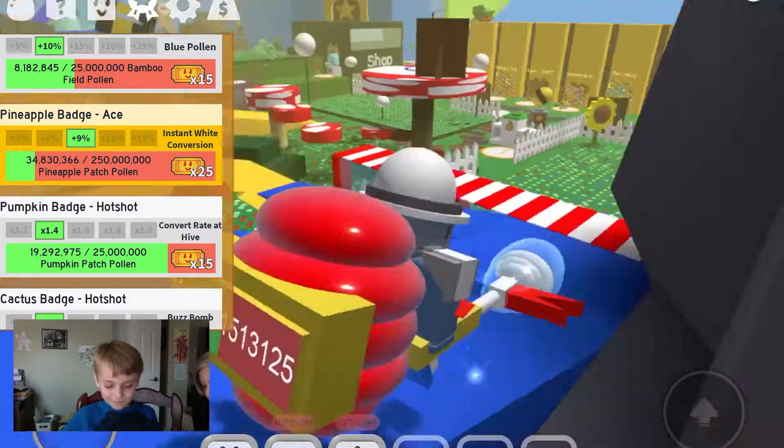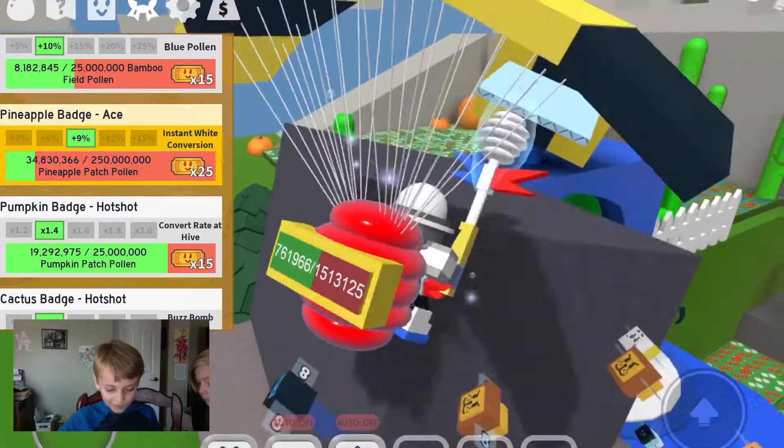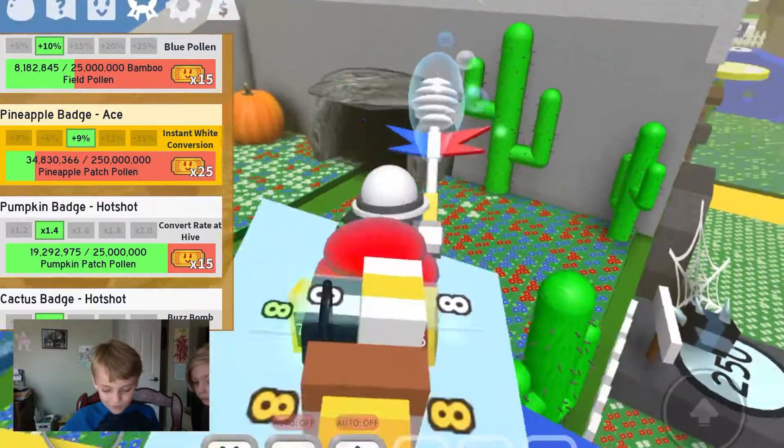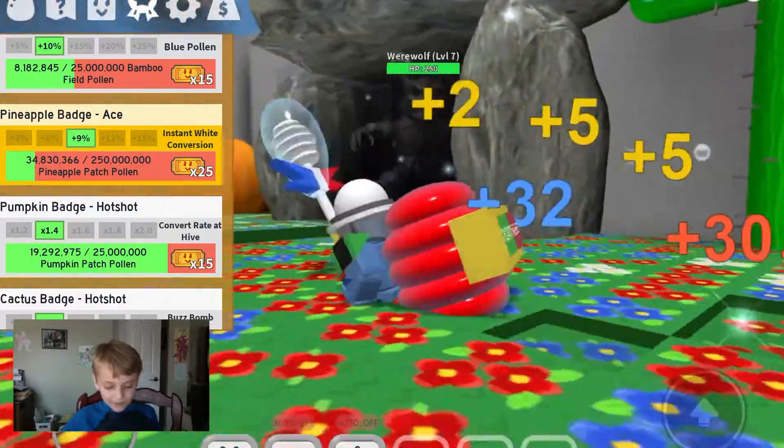Don't ask me how I got this much pineapple patch pollen — I'll just say look at my moon charm: 123% pineapple patch pollen. I also had a triple field dice boost for pineapple going on, and I burned through all my micro converters.